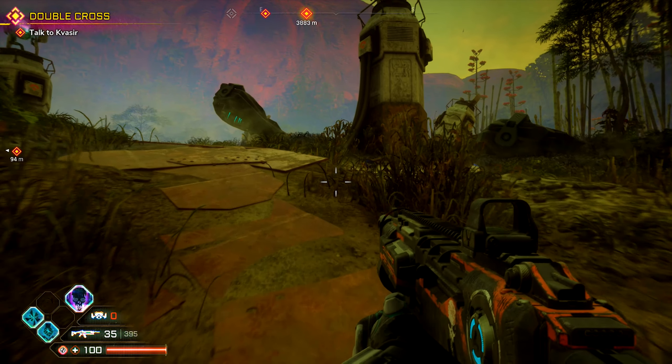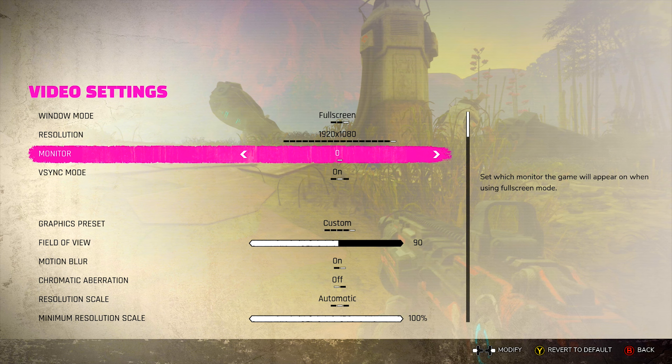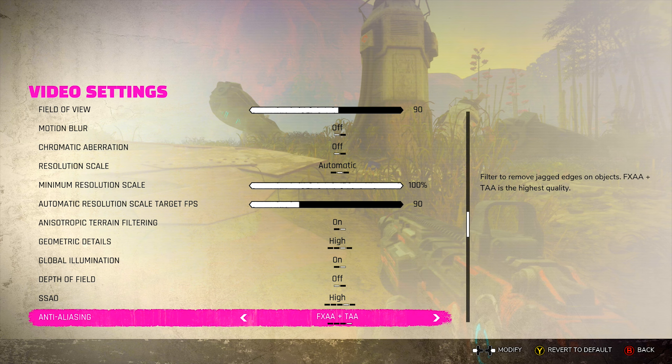What you gotta do is go to the game settings and completely turn off anti-aliasing and motion blur. Turn both of those off and you should see a reduction in it.